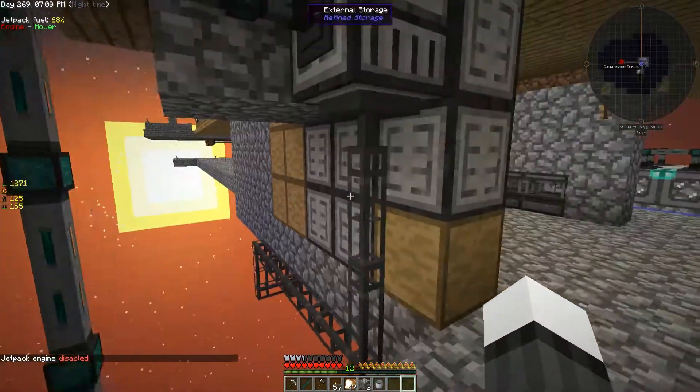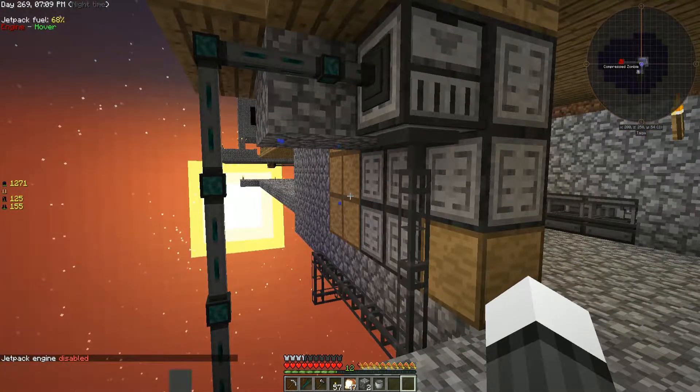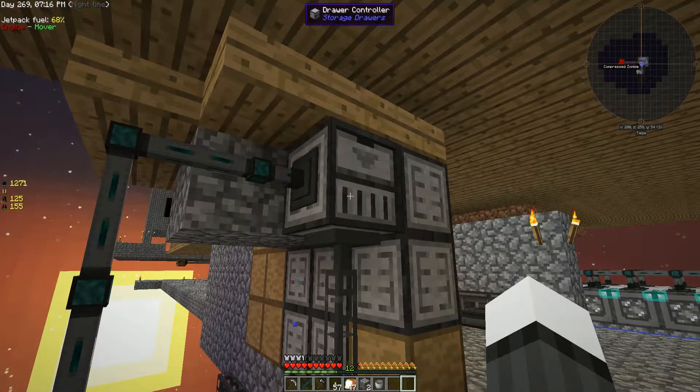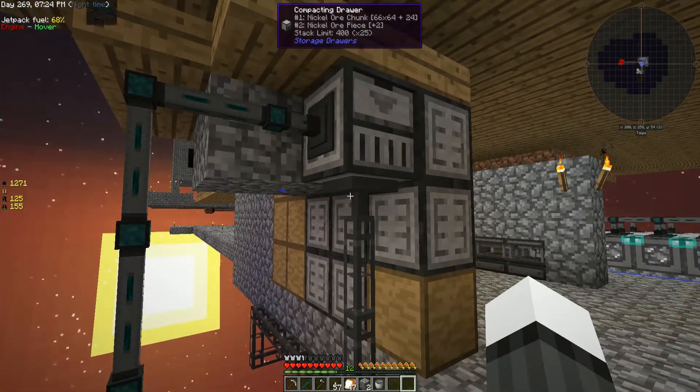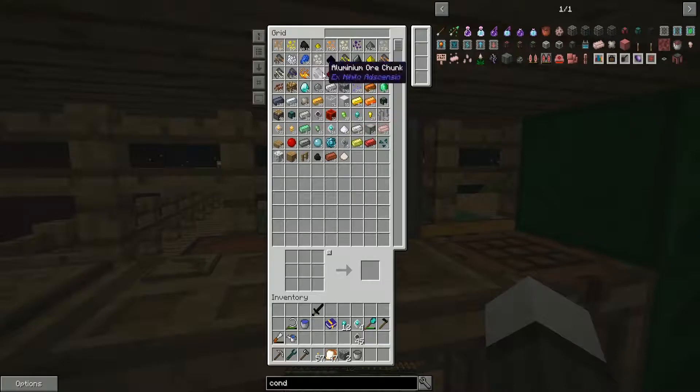Let's continue on with the refined storage talk. I added the external storage, which is a way to interface refined storage with other storage systems. In this case, what I did was I interfaced it with our drawer controller. That acts more or less like the refined storage controller, just for drawers. This means that if we go upstairs, we can see the contents of those drawers — we can see them in equal amounts, which is fantastic. I don't even have to worry about converting that box. It's Schrödinger's storage box — it is simultaneously the larger chunks and the smaller chunks. God damn it, it does the job well. I love the way this works — it's a fantastic system.